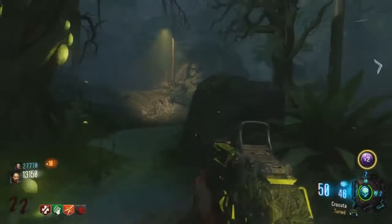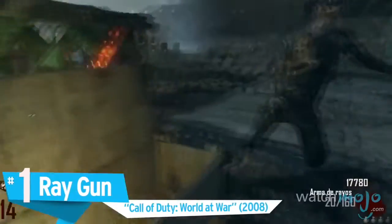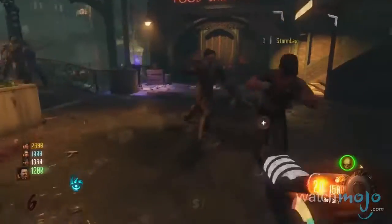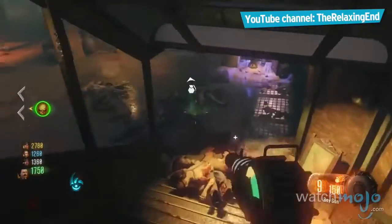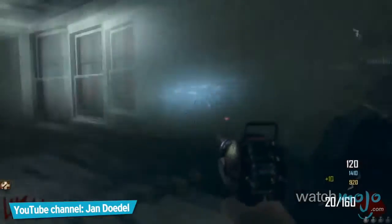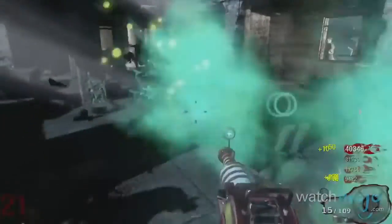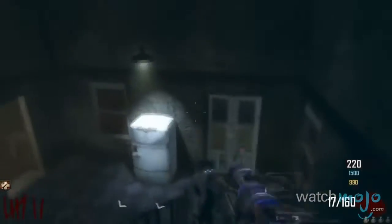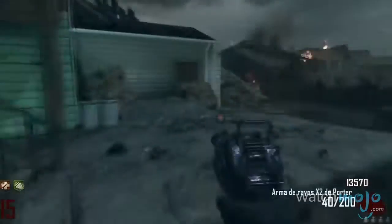Number 1: Ray Gun — Call of Duty World at War. When one thinks of zombies mode, specifically surviving long term, it's hard not to think of this weapon. The ray gun is first and foremost a magnificent tool for eliminating the undead, thanks to its one-shot kills, awe-inspiring accuracy, and splash damage effect. It's got a memorable look that harkens back to retro pulp science fiction, and it eventually inspired the creation of the Ray Gun Mark 2 in later games.